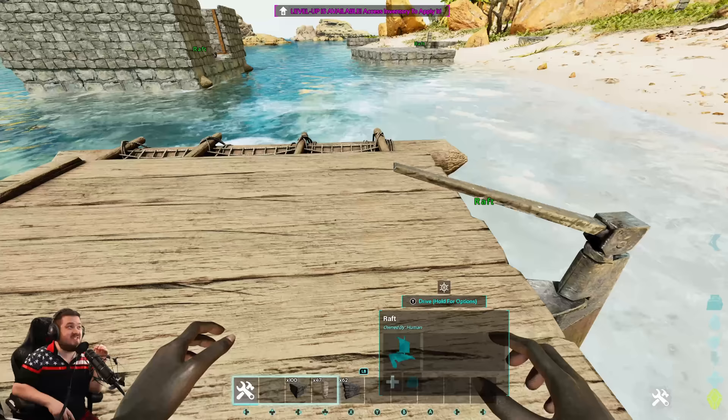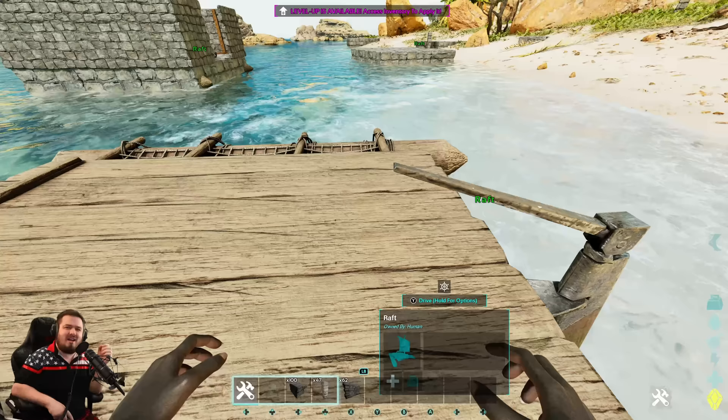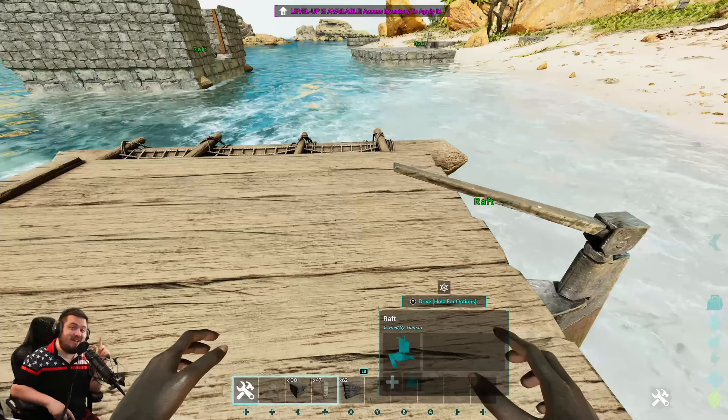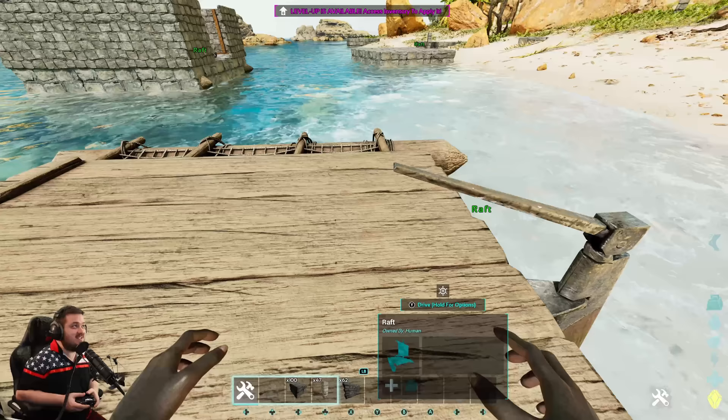Welcome to an ARK Survival Ascended guru video. Today I want to talk about rafts. A lot of people, a lot of my friends and their friends are talking about how on the rafts in the new ARK Survival Ascended you're not able to build them as good as you could in ARK Survival Evolved, because you can no longer sink foundations — which allows you to protect the boat from underneath as well as access the rudder from inside the boat. Well, they're right, you can't sink foundations the way you used to.